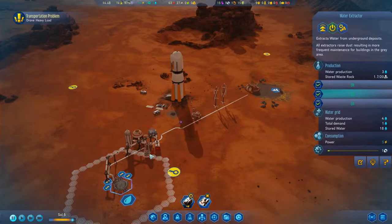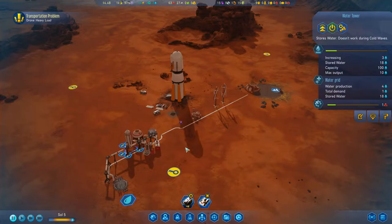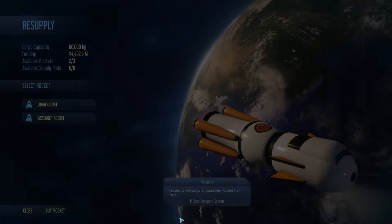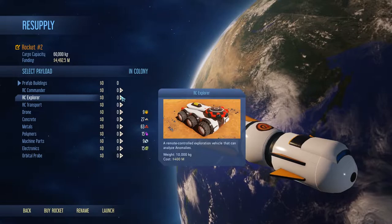We have water production with excess being generated. Our water tower is getting filled up. We have oxygen being produced, a moisture vaporator as well, and plenty of power — positive 14 — though we don't have any batteries up quite yet. The first thing I want to do in this episode is get our Explorer going.